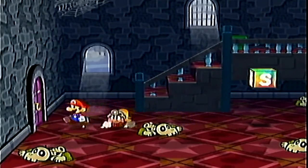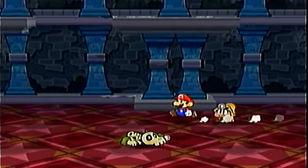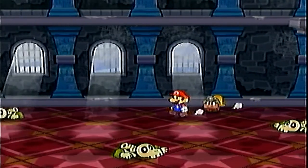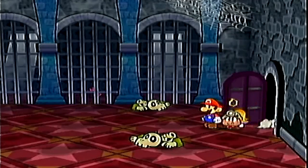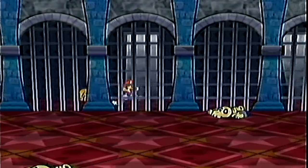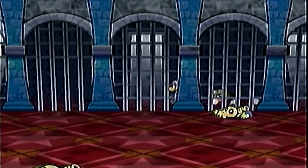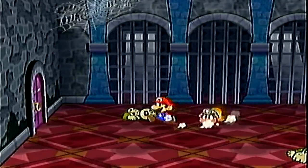Before I finish this episode, I want to get a few more things inside Hooktail Castle. First is the aforementioned shine sprite over here — let's get that. I'll explain what purpose shine sprites serve in-game as well. There's also that key there — to get it, all we need to do is turn Mario sideways, sneak into the cell, and head to the right to get the key. On the next episode, we will make our way upwards towards where Hooktail is. Until then, I'll see you later. Goodbye!